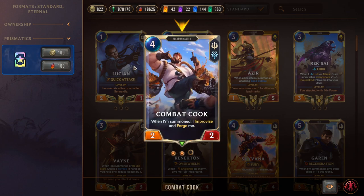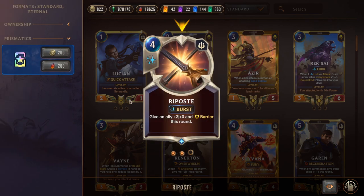Combat Cook: when summoned, improvise and forge — we're going to be looking for the keyword weapons. We can do the Scout weapon to put onto Kaisa later, the Overwhelm weapon, the Impact weapon — really good for finding more keywords. You can also use Combat Cook to trade into something on the board and then put the weapon on Kaisa. Ripost is a quick four-mana burst-speed spell — give an ally plus 3/0 and Barrier. Barrier is a great keyword and this doubles as protection against damage removal or a combat trick.